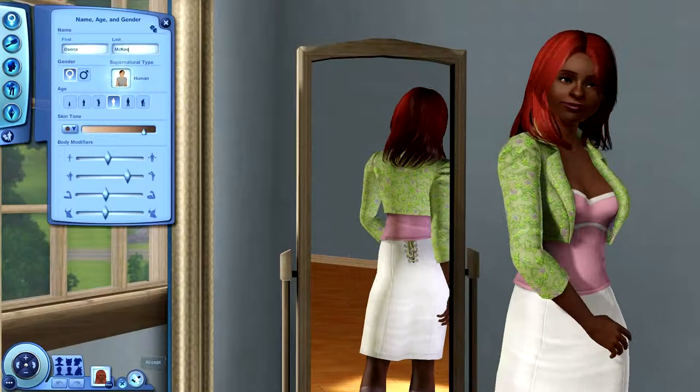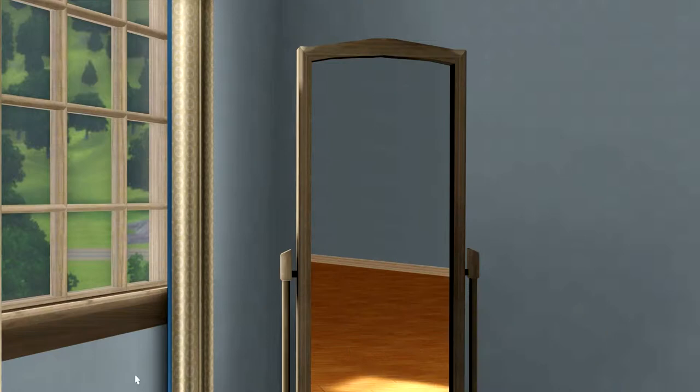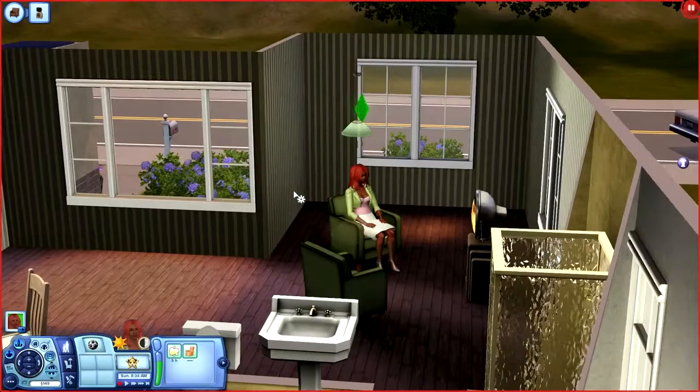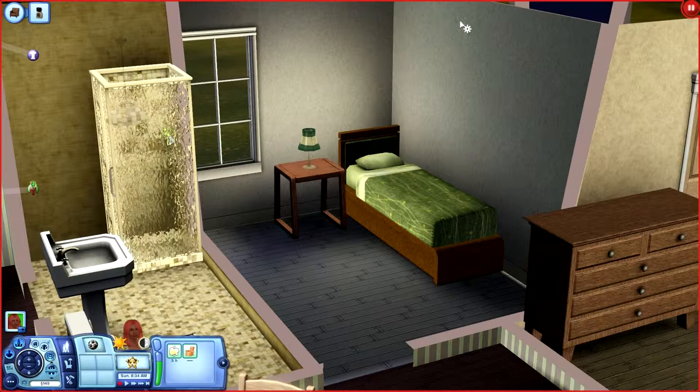Now that that's done, let's jump into the game. Her favorite color is green, and I'm not responsible for that. The house came furnished, so the only room I'm responsible for is this one, which I decorated. I put a bed and an end table there.